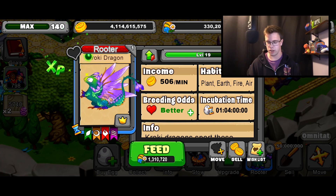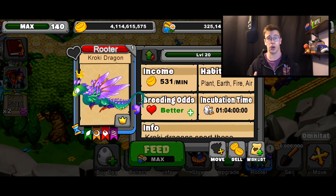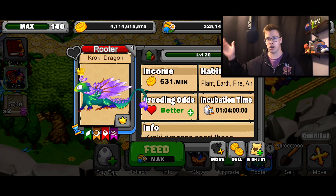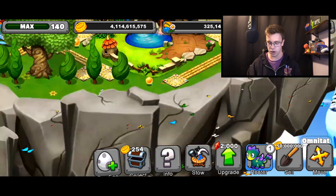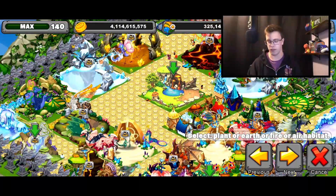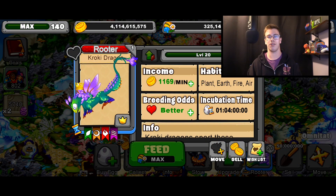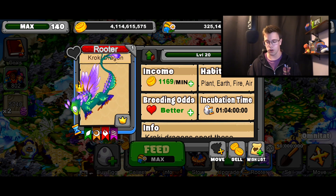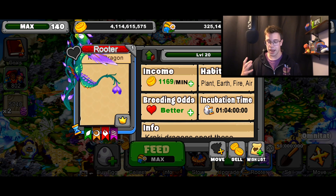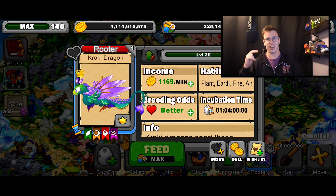It actually produces over 500 gold right now at level 19. Level 20 produces a total of 531 gold a minute — that's actually really good. What we're going to do is move him to the gold booster island and see how much he does. Let's move him on over to my overgrown island and see how much he produces with all the boosters in Dragonvale. This is actually a really good gold farm dragon. I don't think it's the best gold farm dragon, but it's definitely top 10.